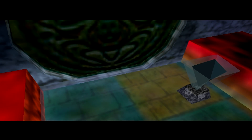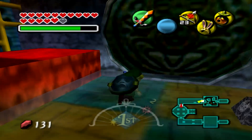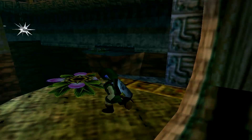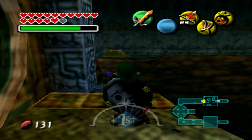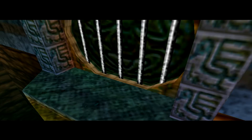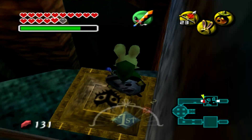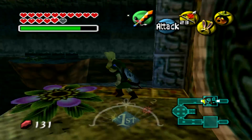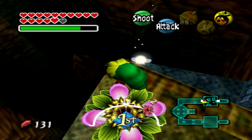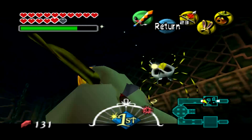All right, try this again. Get through this crawling room, which is — reset. That's terrible, seriously, game. I should have killed that Skulltula first. Let's go ahead and do that then.